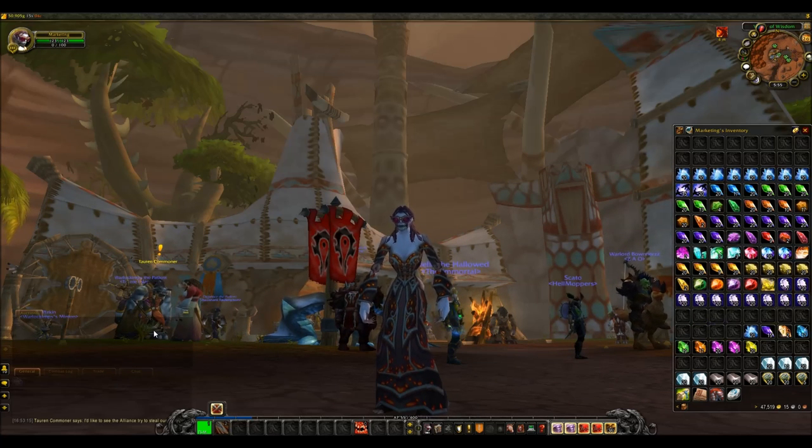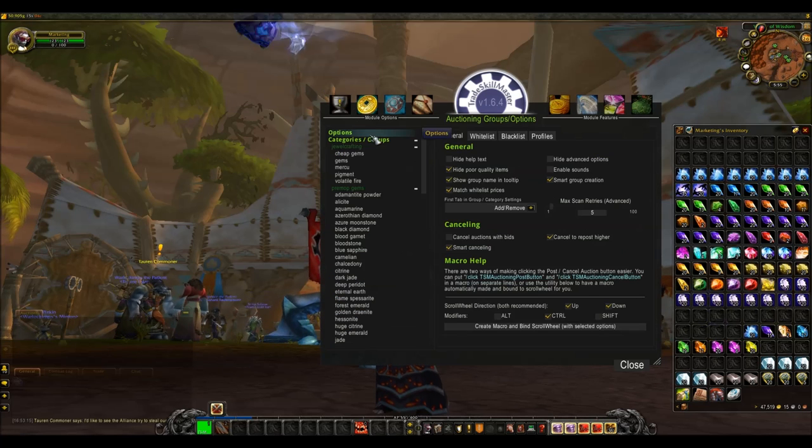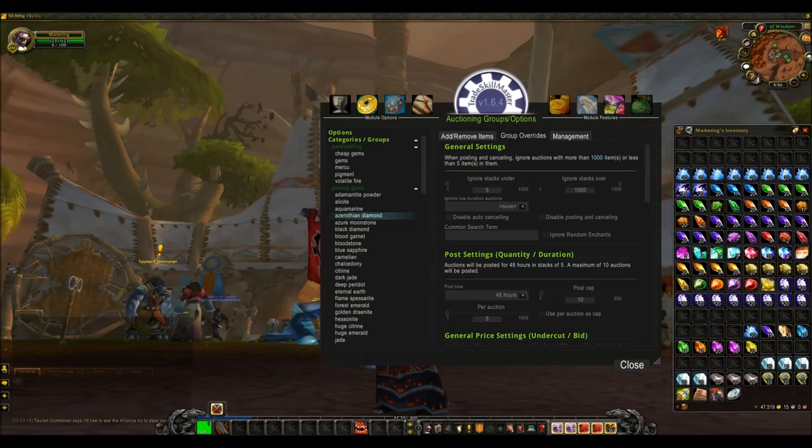With Trade Skill Master, I recommend ignoring people selling in stacks of one, because I find I still sell tons even though I ignore them. I ignore stacks under five, because I think I'm making more money by not undercutting people who list one gem for two gold when the price is 20 gold.